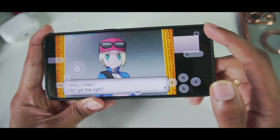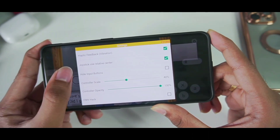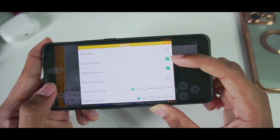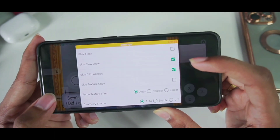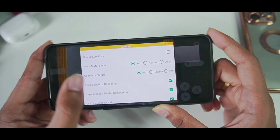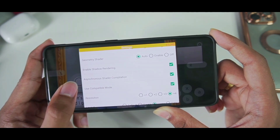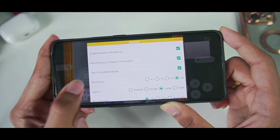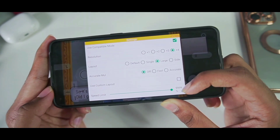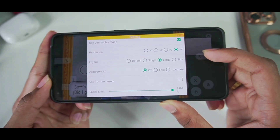Let me show some additional settings. If you tap the home icon and go to settings, you get more options such as joystick feedback, controller scale, and controller opacity. Enable skip CPU slow draw and skip CPU access. Force texture filter is auto, geometry shader is auto. Enable shadow rendering and asynchronous shader compilation. Compatible mode on. Resolution is 4x, layout is large, accurate multiplication off, and speed limit is 9999%. This is the reason we are getting more than 60 FPS.